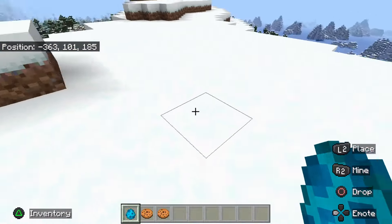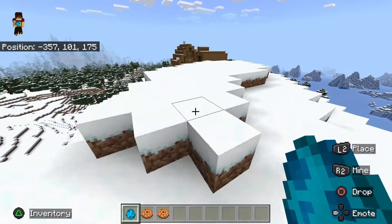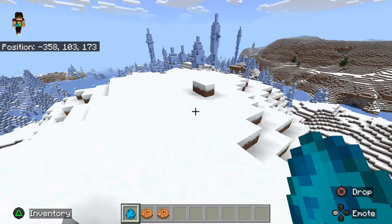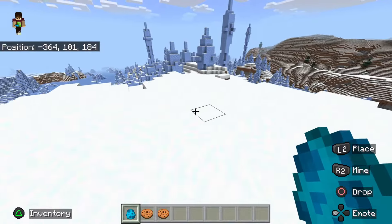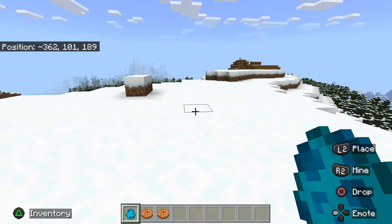So this is its spawn egg - it's blue and dark blue, looks quite cool. The Allay was a mob that was voted for in the 2021 Minecraft Live. What it actually does is you spawn it, it flies around, and then you give it an item and it will go and collect any item of that type that's dropped on the ground and give it back to you. Now there's only two uses for this.